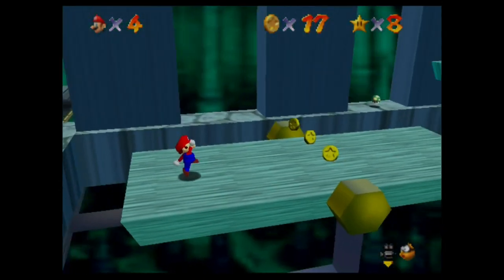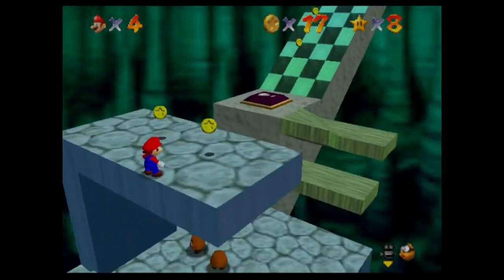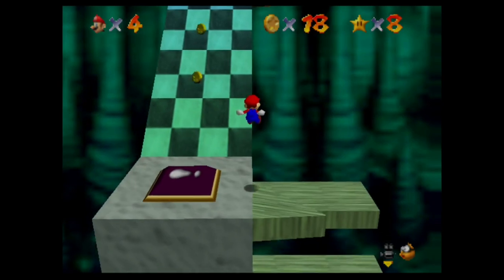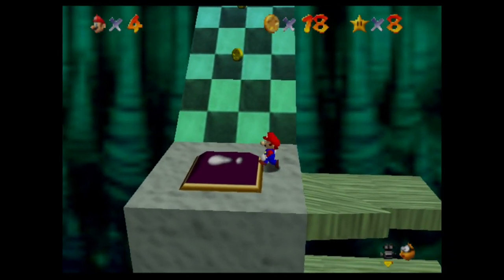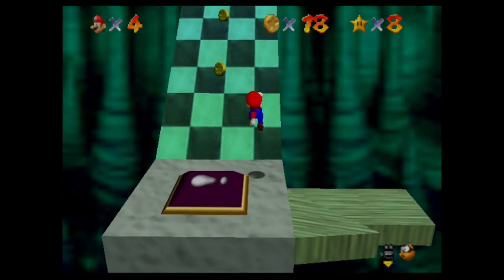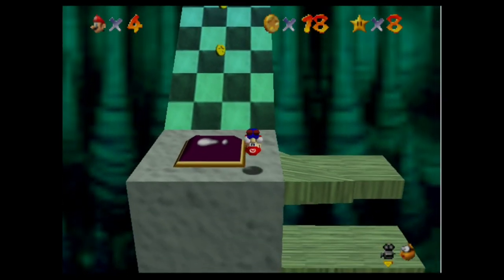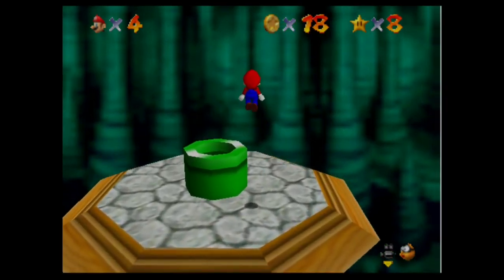I have the seesaws here, which are pretty easy to get past. There's a red coin star here, but I'll get to that later. Normally you'd have to press this button to get up there because it'll turn into some stairs, but you could just triple jump up it and you're all good.